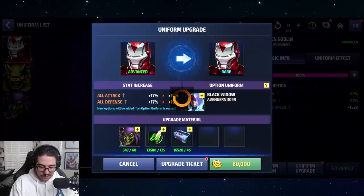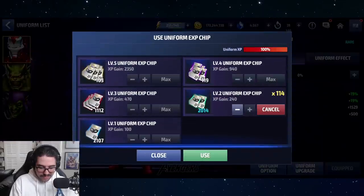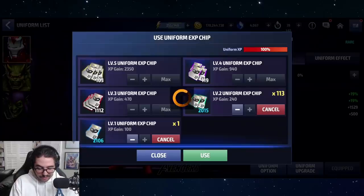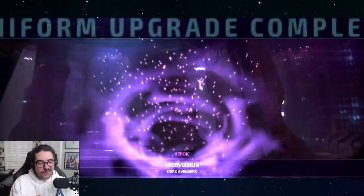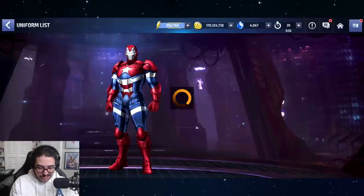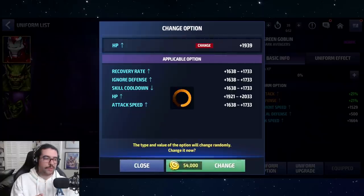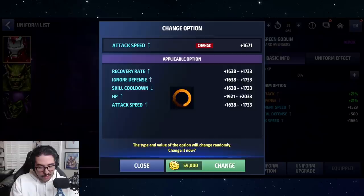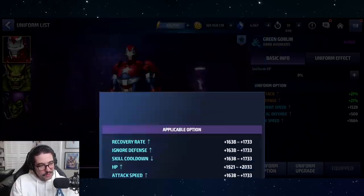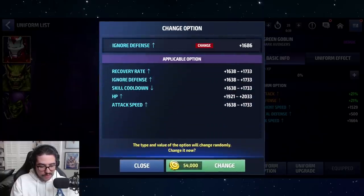I need to get up to the third upgrade so we can get the ignore defense. It's attack speed, so I want to reroll that. We got physical defense as well — we don't want that. Once they fix PVP, if they fix PVP, then we will see how these characters work. I want physical attack — sorry, energy attack.